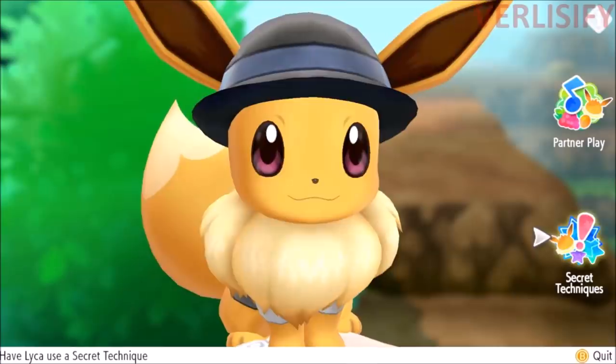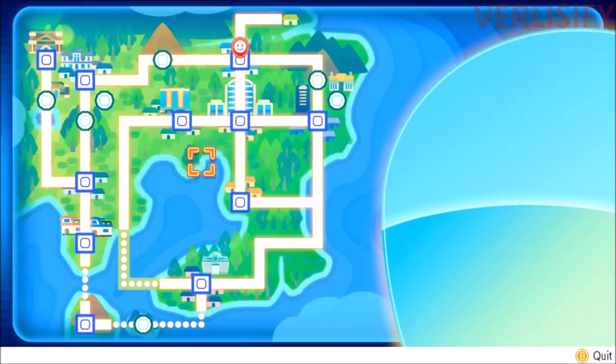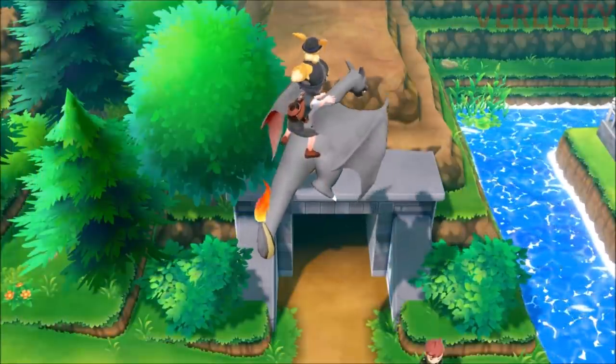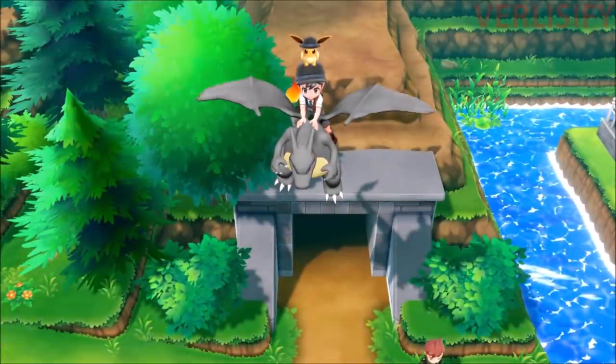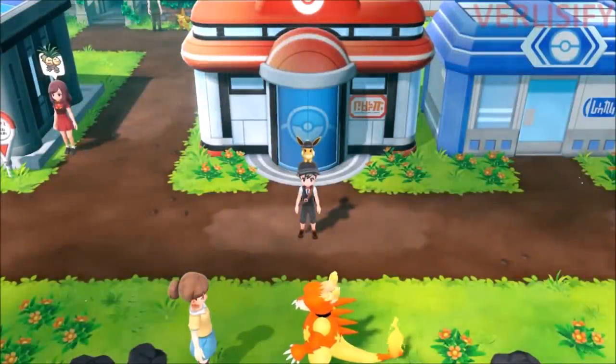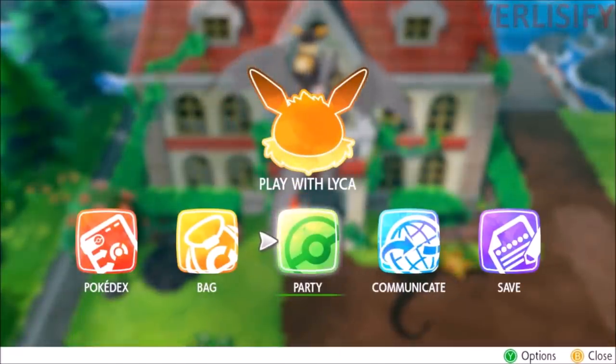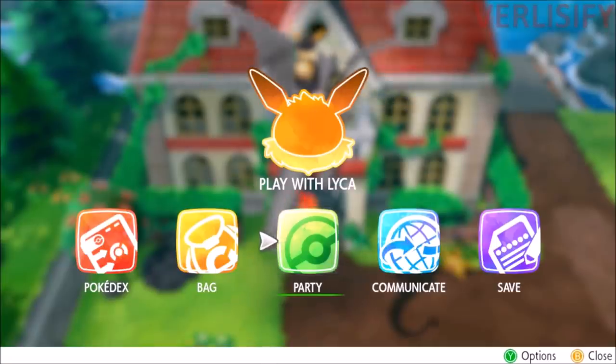However, that's only a 5% chance to spawn and the Ditto are higher level. If you go to the Pokemon Mansion on Cinnabar Island and make it down to the basement — the place where you get the key to enter Blaine's Lab — Ditto has a 10% chance to spawn, so it's more common, and it's a lower level, making it easier to capture.